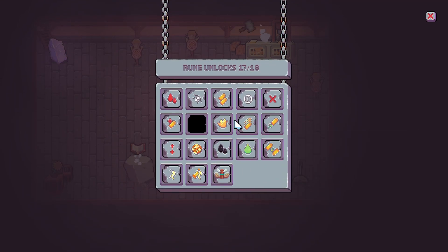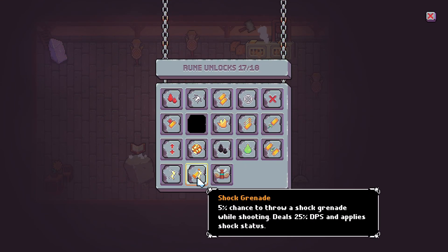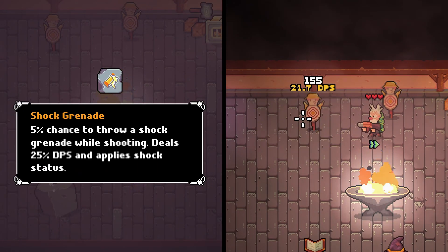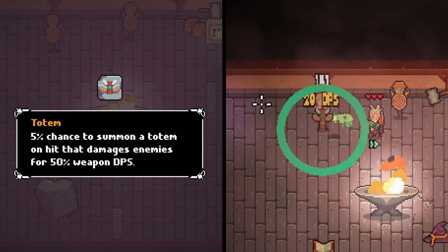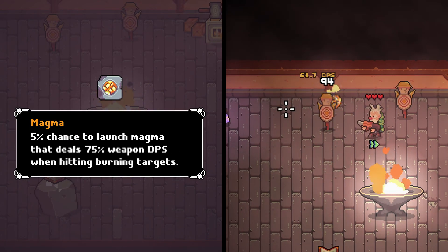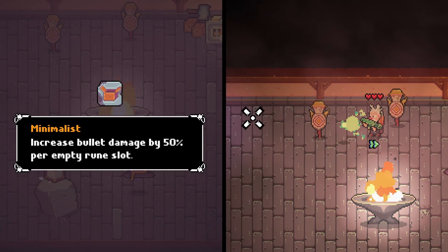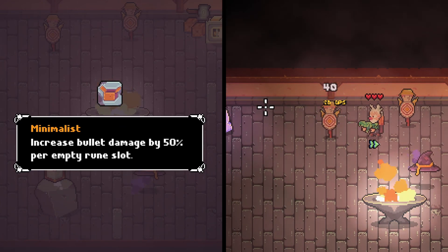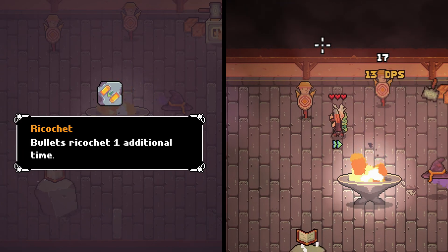For new runes, which is similar to the old affix system: Critical Chance gives your bullets a chance to deal double damage. Shock Grenade throws shock grenades when you shoot. Totem grants a chance to spawn a damaging totem on hit. Magma Balls have a chance to spawn from enemies that are hit while on fire. Minimalist makes you deal more bullet damage based on how many empty rune slots your gun has, and Ricochet makes bullets ricochet.